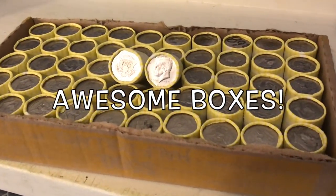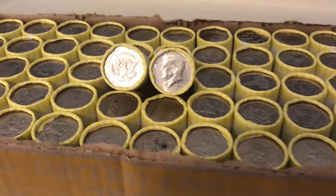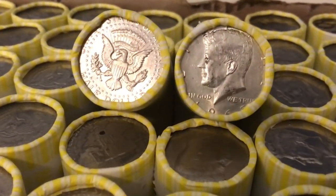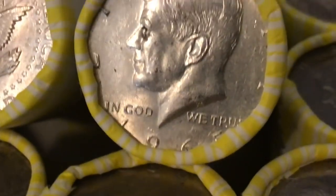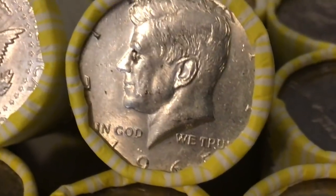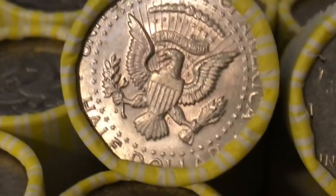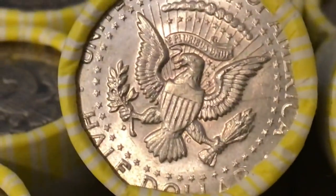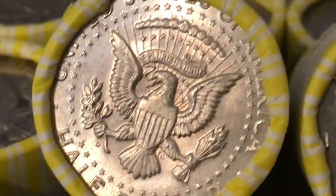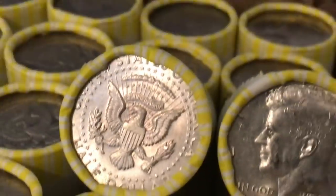Hey, what is up YouTube and welcome back to another fun video guys. This is our ender box. These are the two rolls, the two enders that we got in this box. If we zoom in, I think that's going to be a 1965. So I think that's going to be a 65 there on the end. And right there we have a 90%. You can see the D down below the eagle's leg. That means this has to be a 1964 90%.